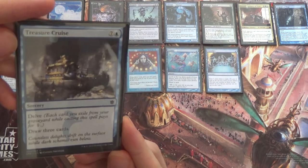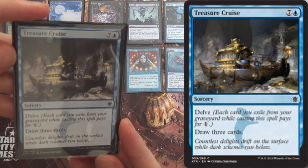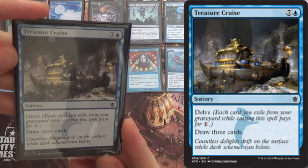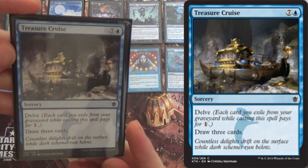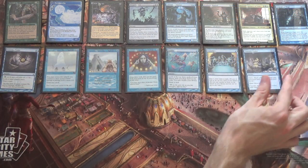We can go cruising with Treasure Cruise. Once we've milled our entire deck, this is just one mana, draw three cards. But we fill our graveyard so quickly, we can just do this in the mid-game as well. Pretty cool, and it can't be misdirected and all that jazz.